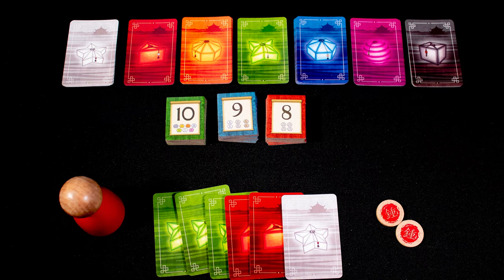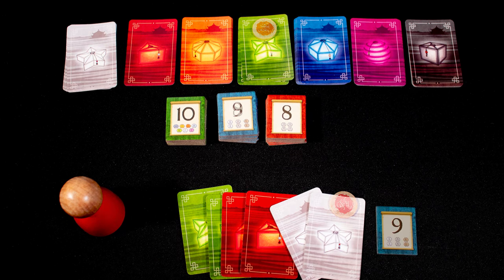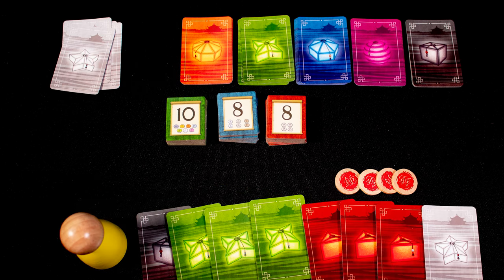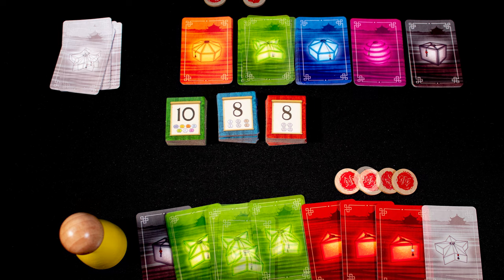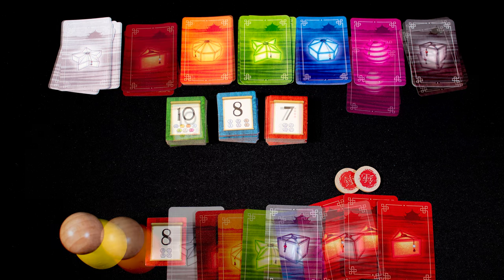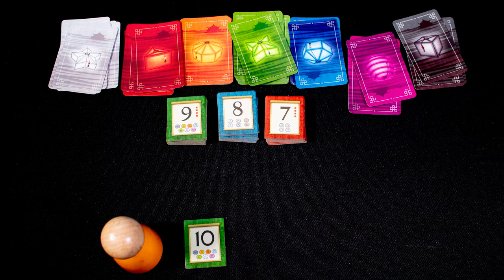Cards are also gained in turn order, so if the stacks are short, you may miss out. Once you have a good number of cards, you can start your turn by spending two favors to swap one card for another. Here the red player swaps one green for one white, letting them turn in three pairs for this objective tile. The next player has four favors but can only spend two in one turn — they want four of a kind but there are no red cards, so they spend their tokens to swap one white for one green and then turn those in for a four-of-a-kind objective.